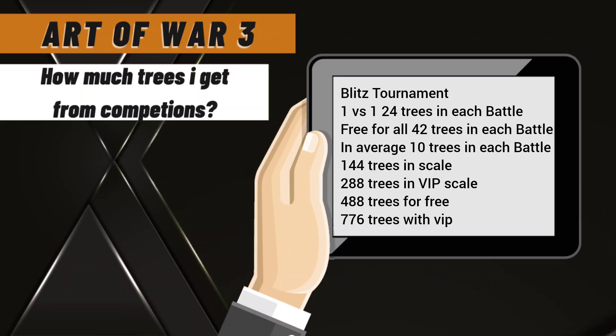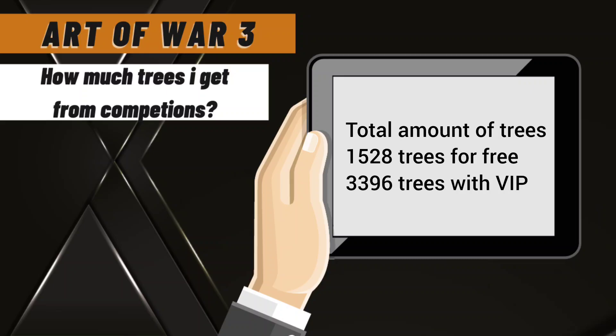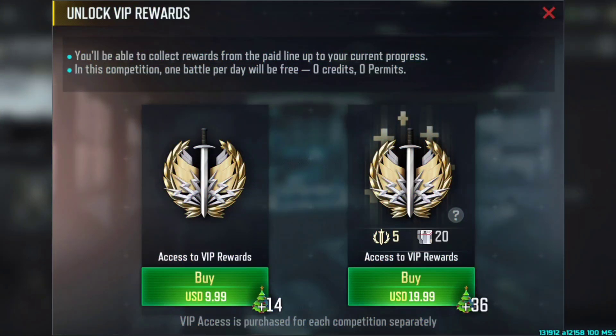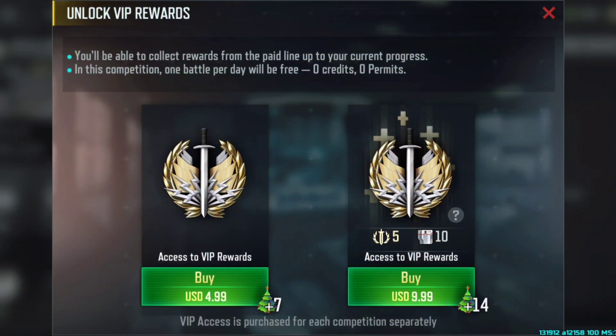Now we will take all the numbers together to see how many trees you can earn with the competitions. A total of 1528 trees you can earn for free without purchasing anything, and 3396 trees with the whip scale — that's the whip scale for the tournament and the blitz tournament.